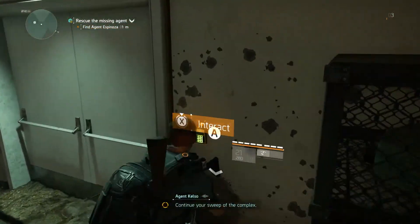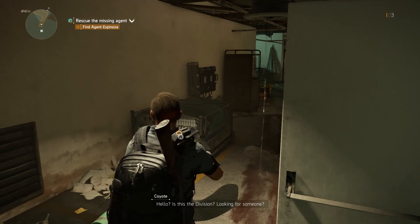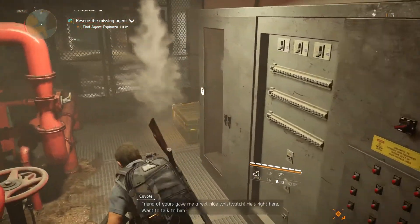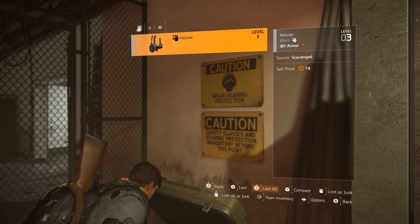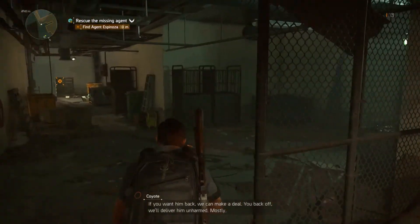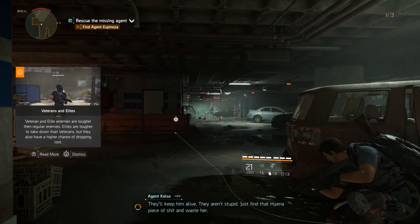Hostile radio intercepted. Is this the Division? Looking for someone? A friend of yours gave me a real nice wristwatch — he's right here. If you want him back, we can make a deal. Well, I'm guessing that's the other agent. They'll keep him alive — they aren't stupid. Just find that hyena piece of shit and waste them.